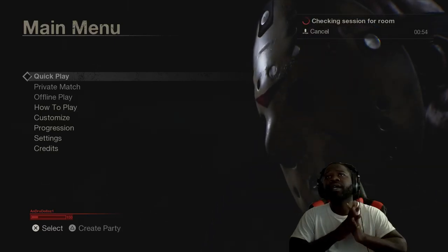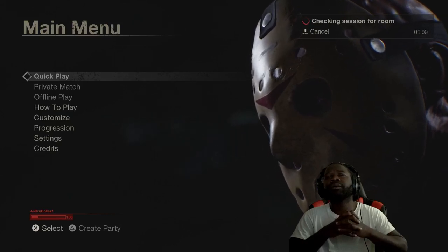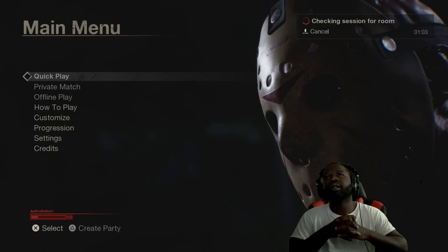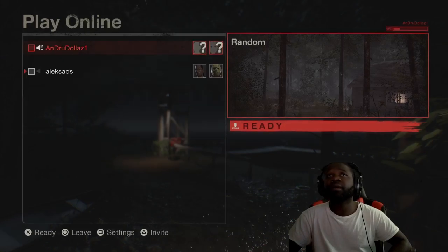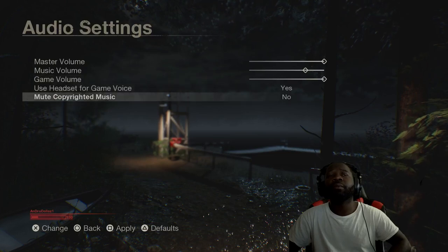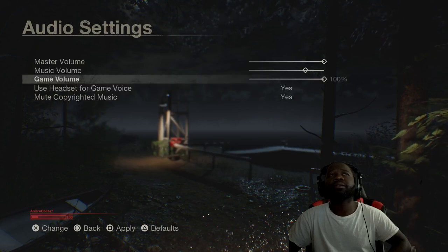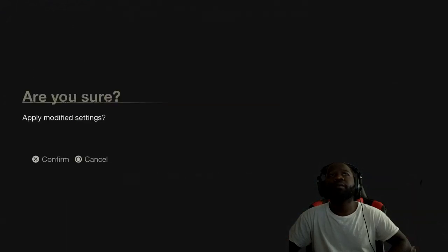Checking sessions. Checking session for room. Search cooldown, searching for sessions. I wanted to just do one player, but they're searching for a room. Okay, we're in guys — people still play this game, I guess. Going to settings, audio settings, mute copyrighted music — yes. Use headset for game voice — I guess yes. Alright, we apply those settings.